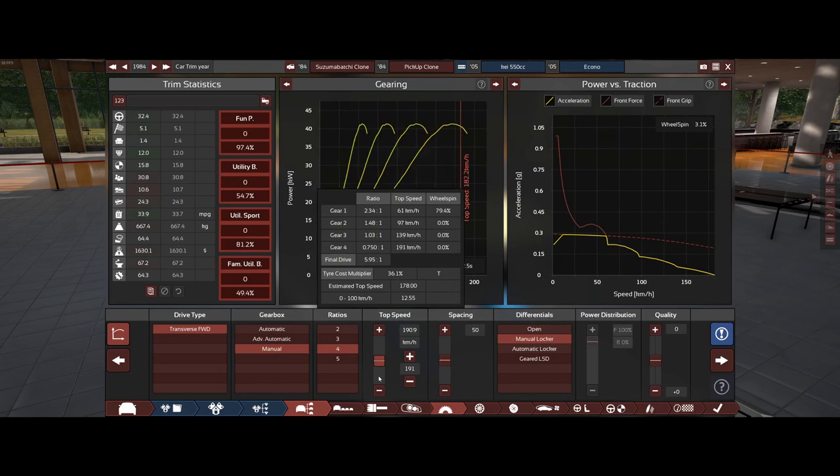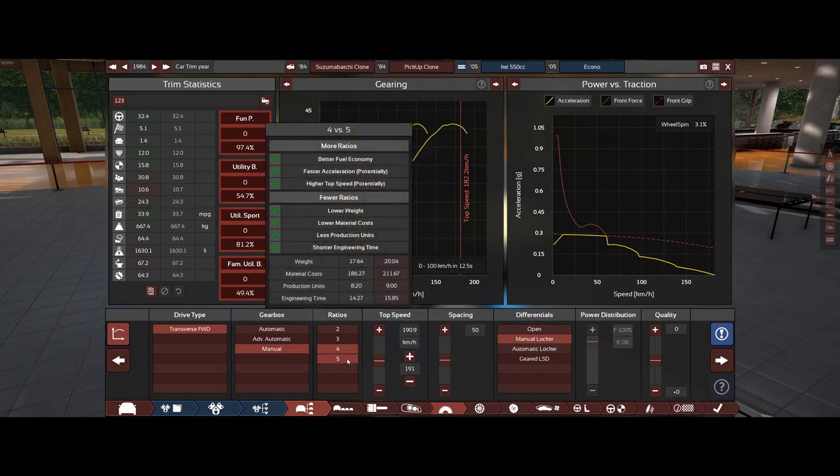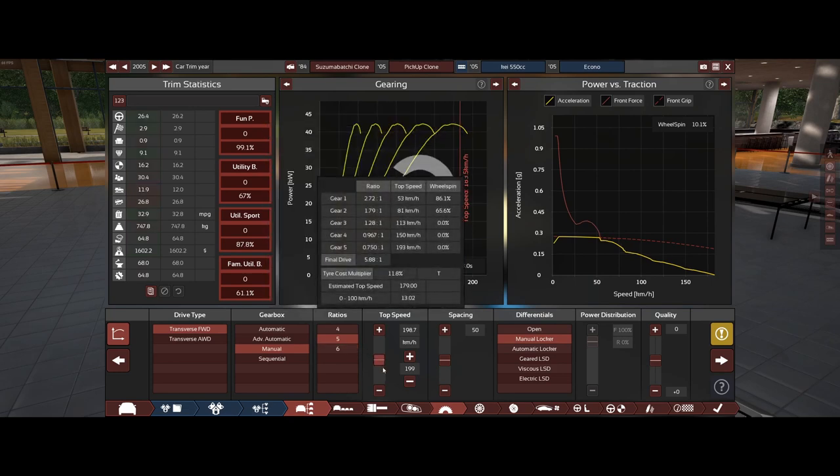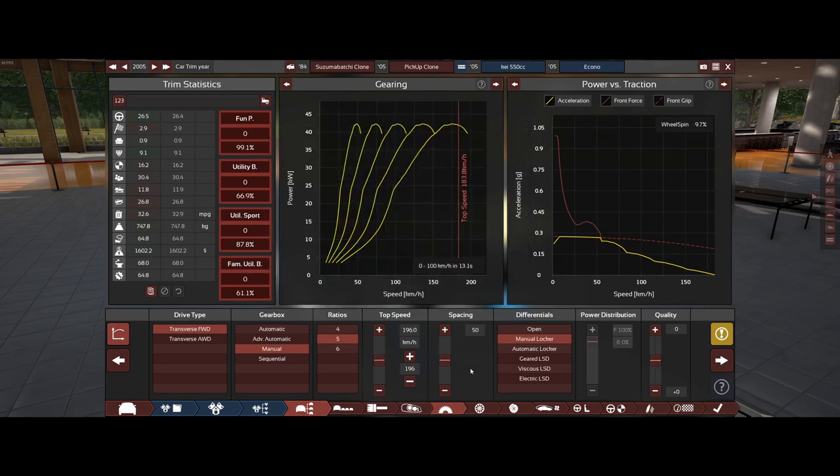We're going to do a little bit of fiddling and tuning. We're going to say that this also came with the new transmission, because it is 20 years newer — a 2005 transmission. So it's 20 years newer and it's got a much better transmission now. And now the top speed is up to 183.